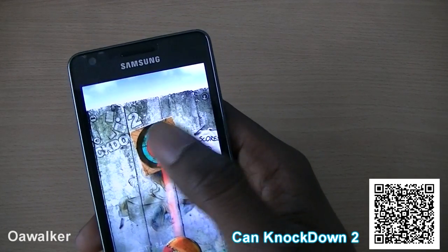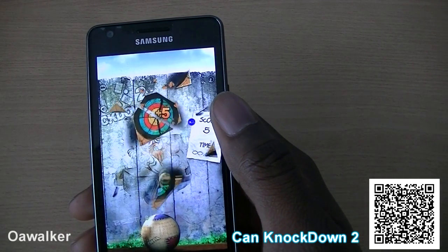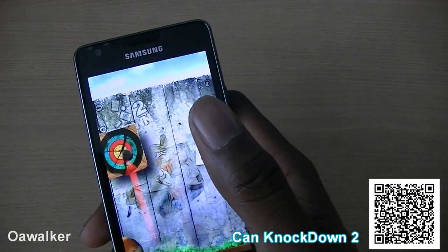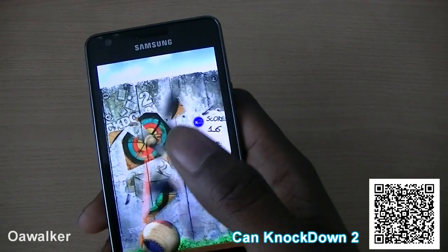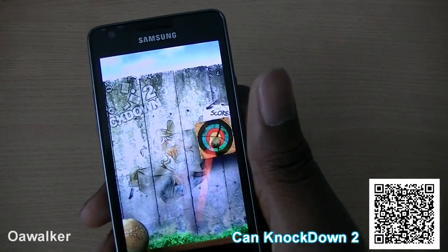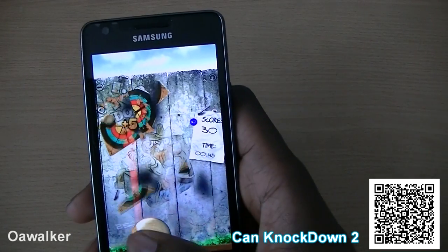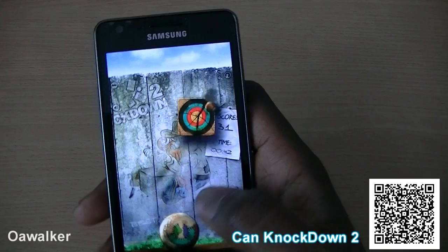The next application we're taking a look at is Can Knock Down 2. It's kind of like a carnival game where you have a ball and you have to throw it at a target. In one game mode you have different targets, and in another game mode you knock down cans where you have three or four balls. It's timed — you've got 43 seconds to earn as many points as you can.